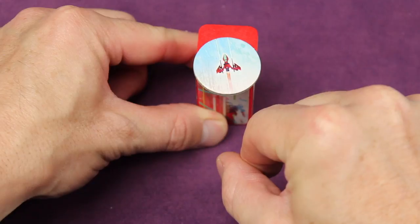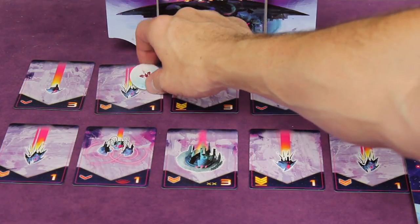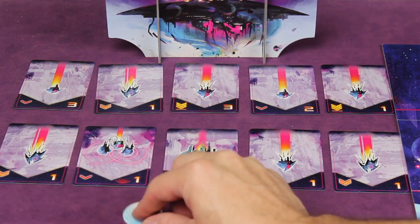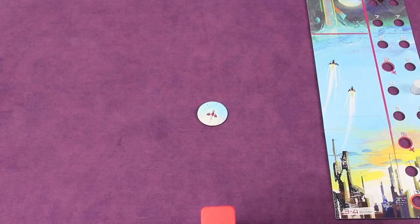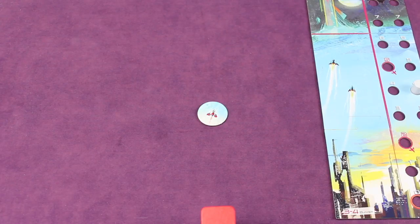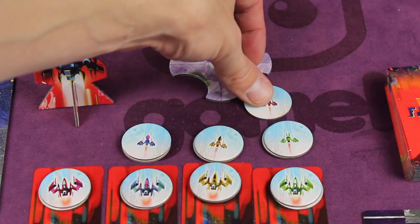You'll flick ships to try to hit the enemies. As long as a ship lands on top of a card it destroys it; if it's just touching a card but not on top, it does no damage. You can damage multiple cards at once if the ship touches more than one. If your ship does not get past the atmosphere line when flicking, you can pick it up and try again. If that happens three times, place the ship in the docking bay and it's done for the turn. Also, to be a legal flip the ship must rotate at least one full revolution.